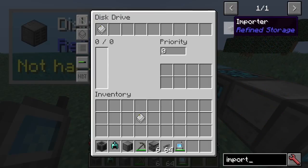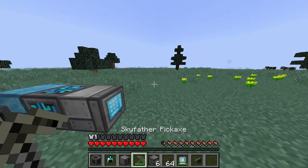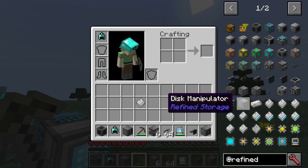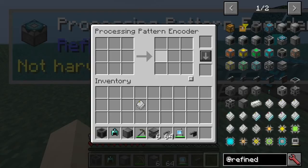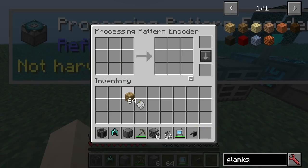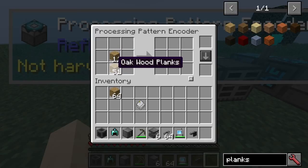What's this thing, the importer? What's that do? I don't know. Disk manipulator — what's that one? Processing pattern encoder. Oh yeah, I forgot you have to do it with single items. Adding in.